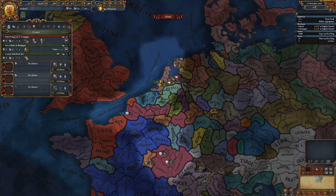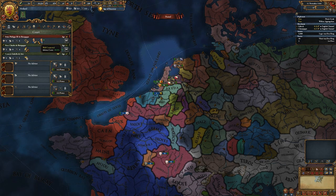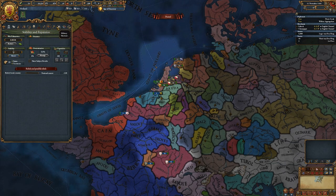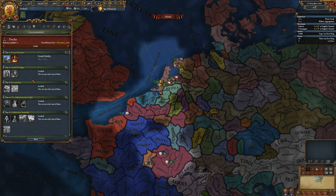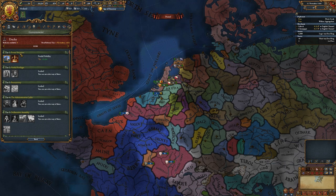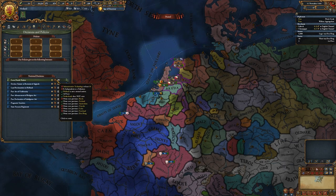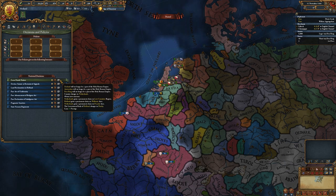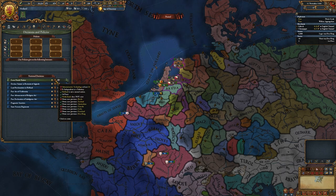Let's see our startup. We got a 5-5-5, which is good, and he's only 48, so he might be around for a while. Cheap advisors and stab cost, okay. We are a duchy. The Dutch don't get any special thing until we get the Netherlands, and then we'll get the Dutch Republic - it's a unique government type.